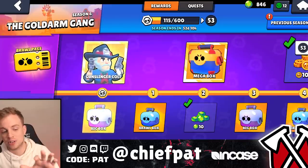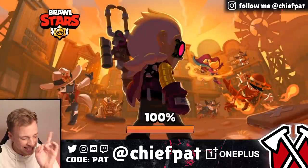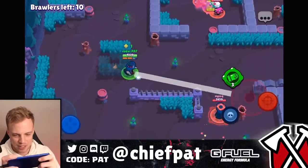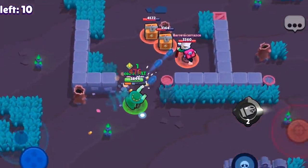We couldn't win with one Western skin, so let's try another. Gunslinger Colt — free on the brawl pass, unlocked for the very first time. Gunslinger Colt's trench coat does look pretty sweet. I don't think Colt has a skin right now that is a 100% must-play every single time, and I don't know if this one is going to be that skin because I don't know what the custom animations look like.